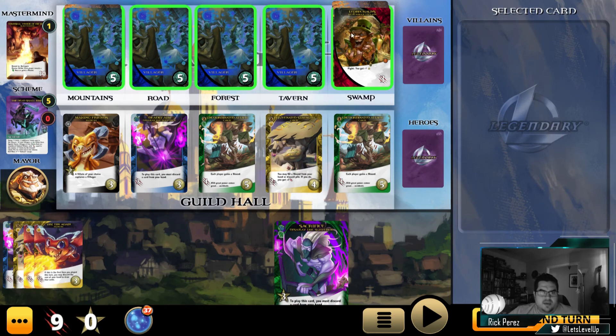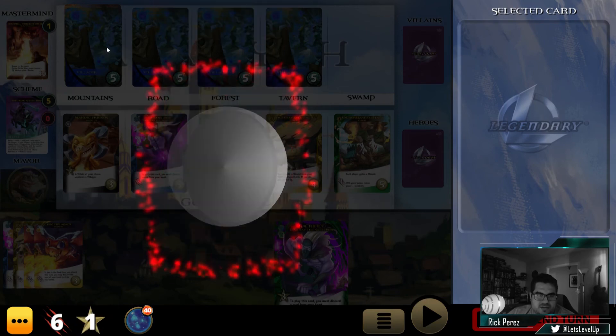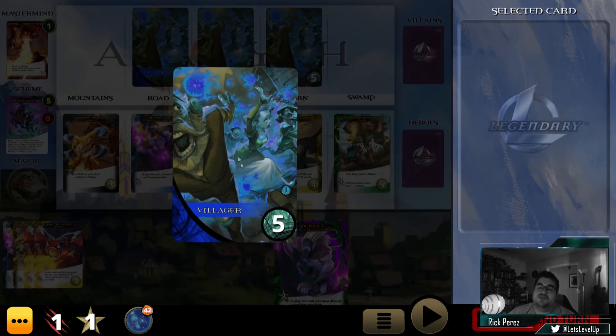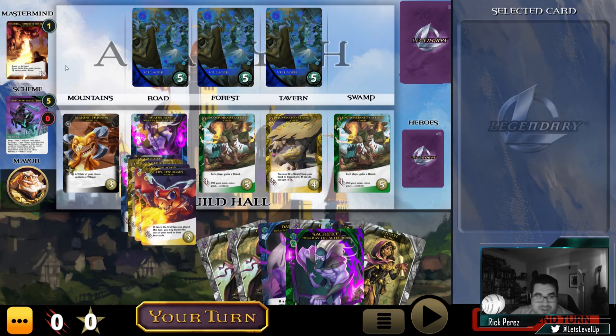Nine total, so we can kill this guy — we get a recruit for doing that — and we can take out this guy too. Those fours all became fives because of that scheme twist we drew. Man, that really makes a difference. It may not seem like it, but it can really add up.